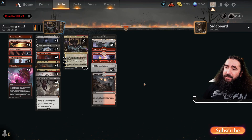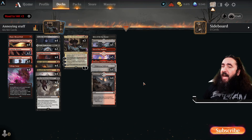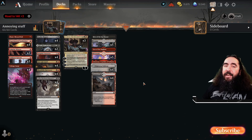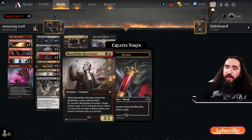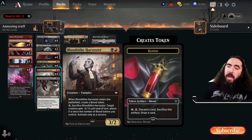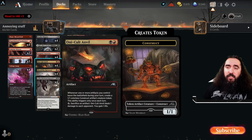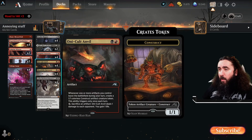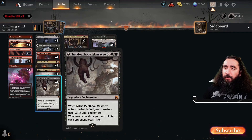I love Rakdos. It is just an amazing kind of deck to play, and this is another Rakdos burn deck. We have the typical usual suspects: the Voldaren Epicure and the Bloodtide Harvester, just making sure that we always have blood tokens to cycle anything we don't like. But we also need those artifacts for the Oni-Cult Anvil, so we have a lot of burn with this.